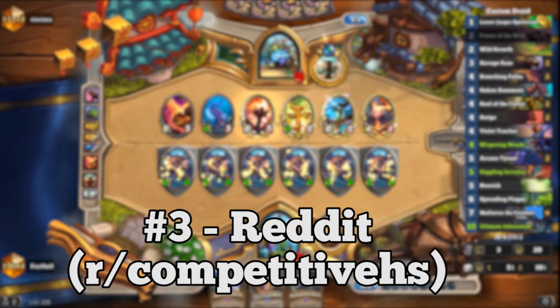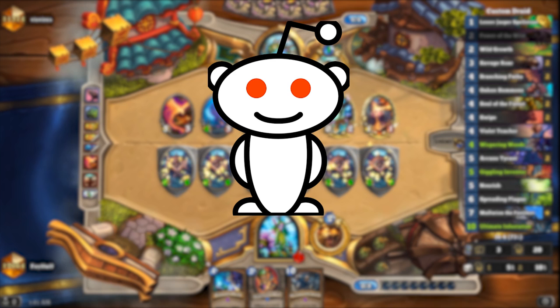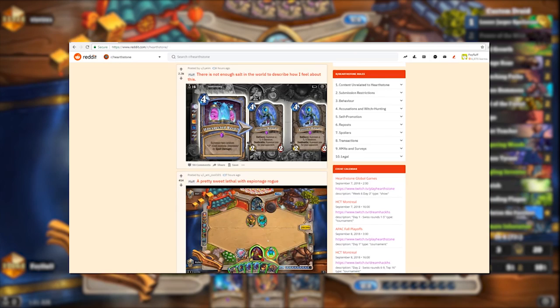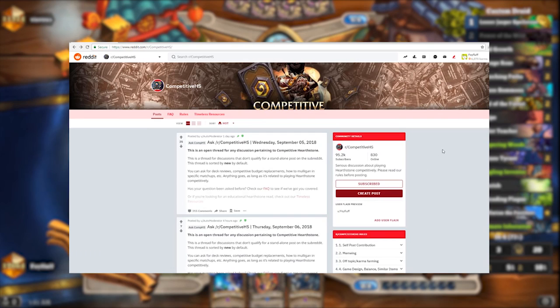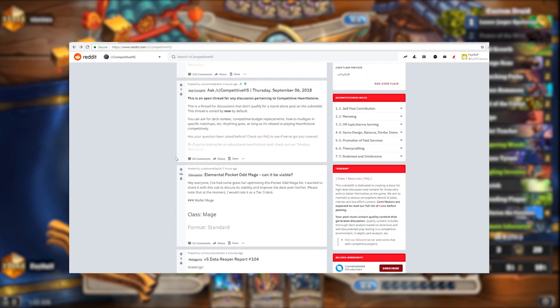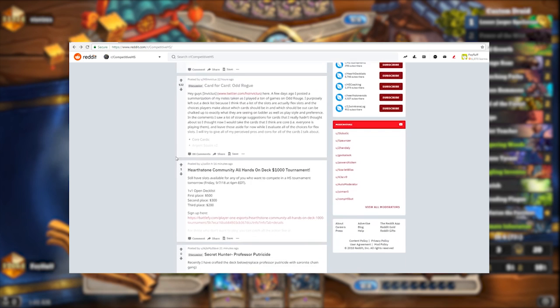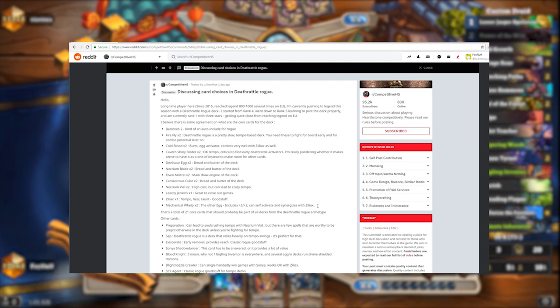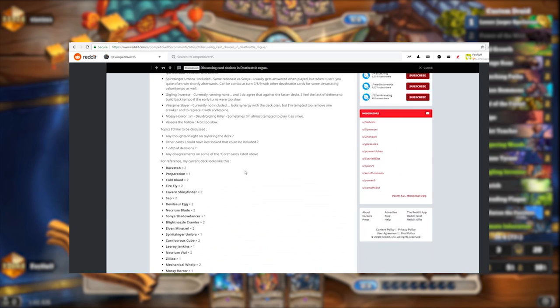Number 3: Reddit and r/CompetitiveHS. It amazes me that people aren't using Reddit as a resource more often. Dubbed the front page of the internet and rightly so, Reddit is a fantastic tool for many communities and Hearthstone is no exception. While the main Hearthstone subreddit is a hub for casual and experienced players alike, for the win-rate oriented card slinger it's r/CompetitiveHS that you'll be looking for. From guides on the most popular decks to spotlights on under-the-radar off-meta picks, as well as excellent and thorough discussion on every aspect of the game, it's a fantastic hub. However, word of warning: there's no barrier to entry, so take opinions with a grain of salt and weigh up the validity of a comment for yourself without blindly trusting other people.